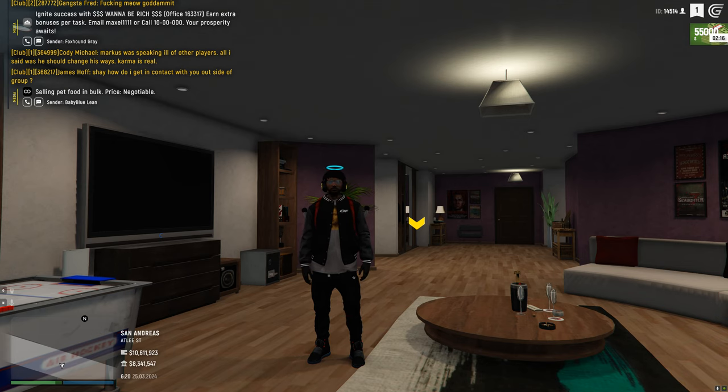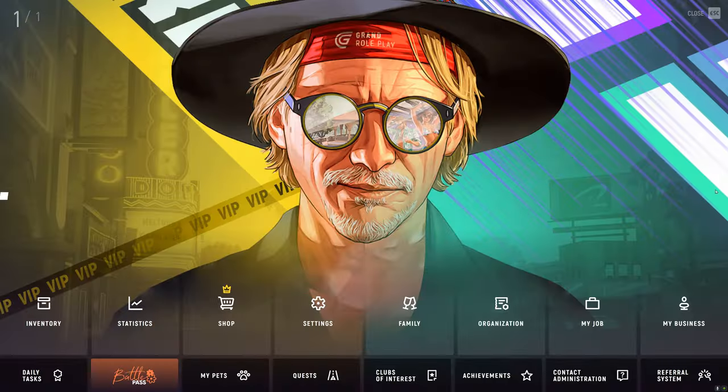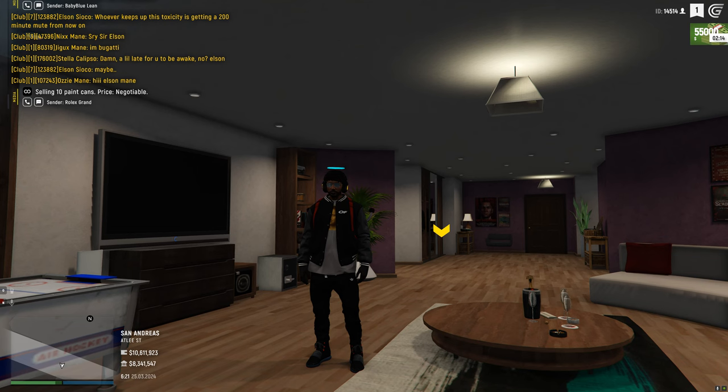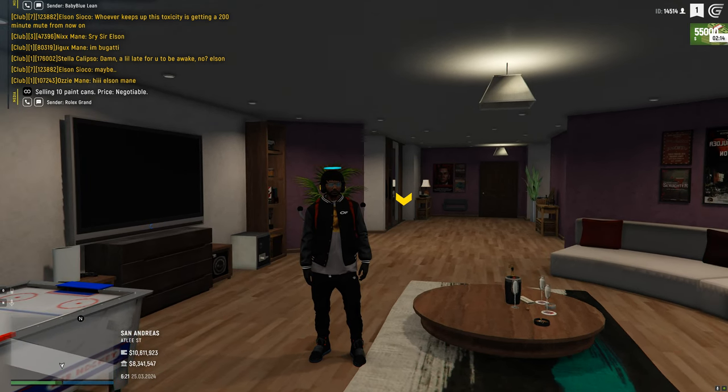We got $10,600,000 in cash. Let's spend $2 million and open 100 of these containers to see what kind of profits we're looking at. Copper will end up selling for about $50 a pop, emeralds around $1,000, rubies $1,500, and diamonds $20,000. If we get luminous stones, that's an easy $100,000 each. Now those aren't the current prices — right now diamonds only sell for $8,000 to $10,000 a pop.